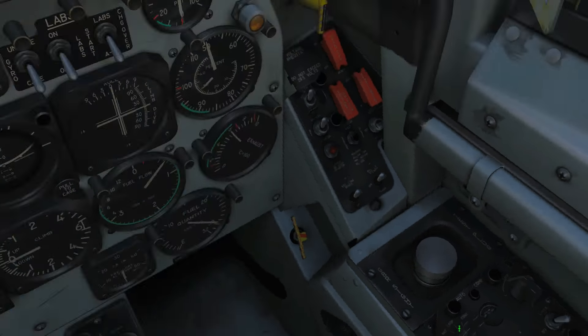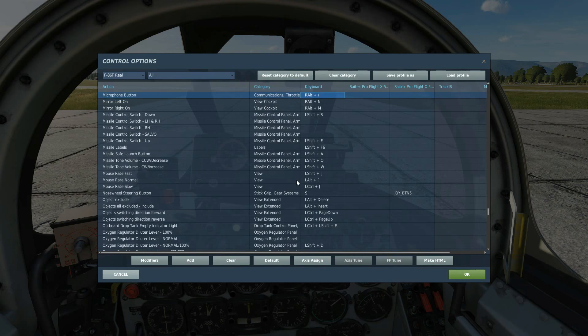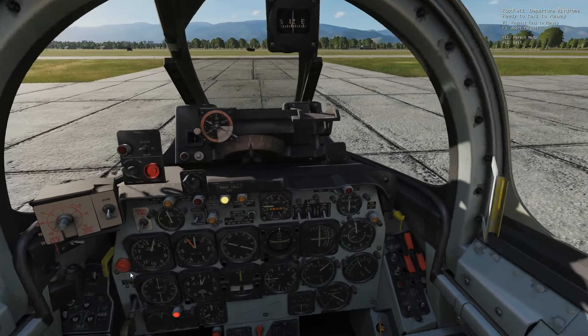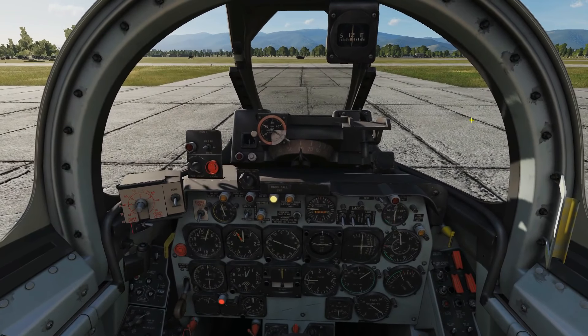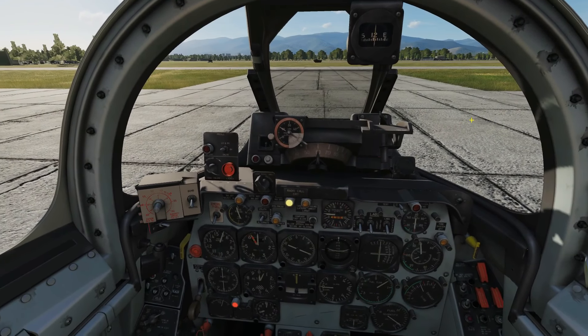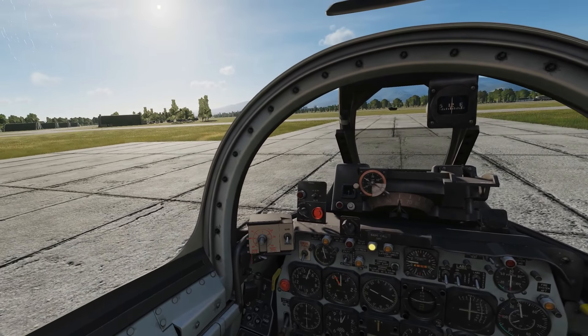We've got guard, which is the emergency channel as discussed, and the 18 preset channels. First of all let's set it to a random channel — channel 1 — and just prove that we cannot talk to the tower. So the microphone button is the one we press to talk. Backslash for me — requesting taxi to runway — and no response.